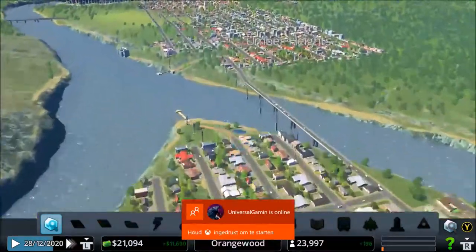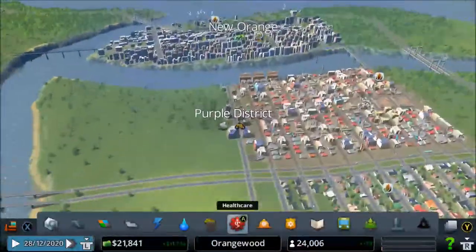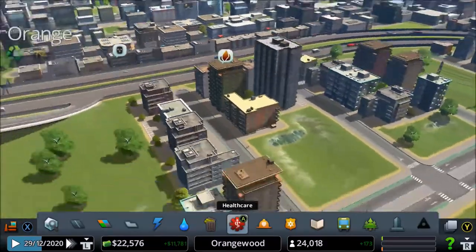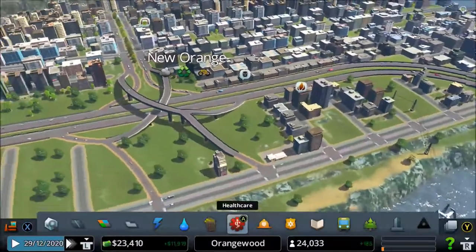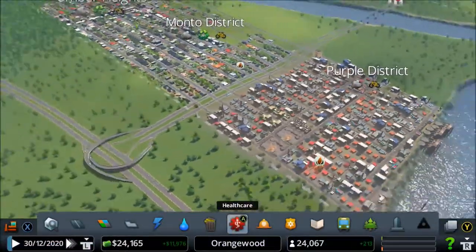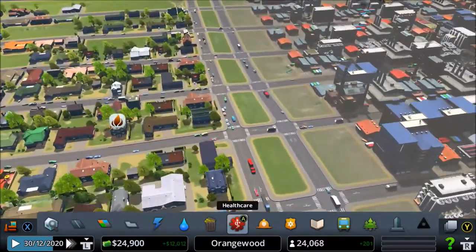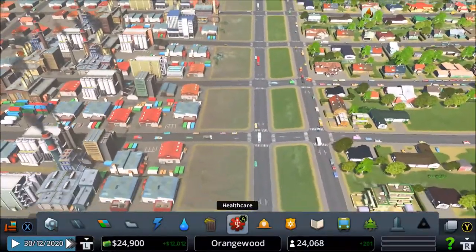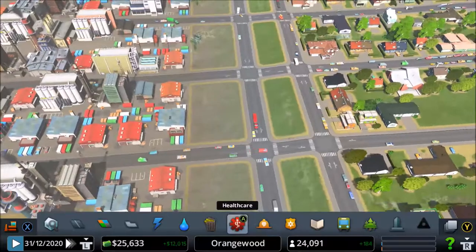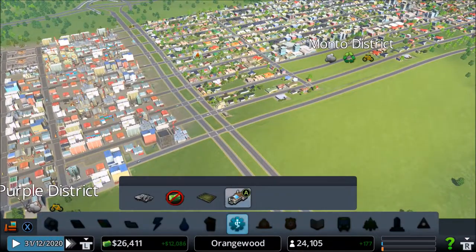There's not a lot to do right now except save up money and build the crematorium. I see a lot of fires - this guy has a brand new apartment and it's already almost burning down. I was thinking about putting trees between these rows in a future video because it looks pretty open right now. I'm keeping this spot open because it's close to residences - it would be bad for health and noise.